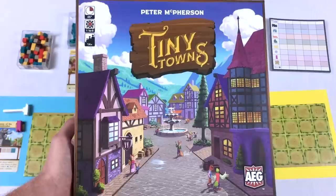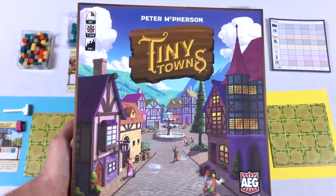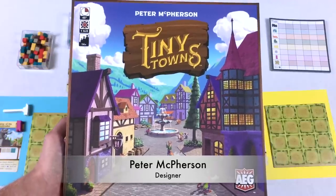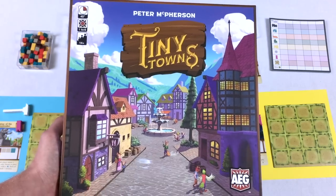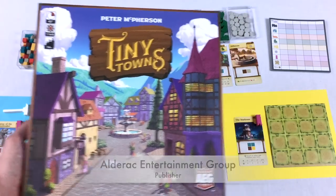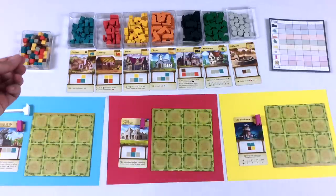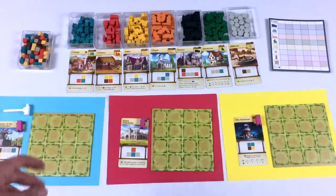Hey everybody, Tom here, and today I want to teach you how to play Tiny Towns. Tiny Towns is a roll-and-write style game, more along the lines of Karuba, where everybody has their own individual player boards. We're going to have the same things called out, and we're all going to be putting the same pieces on the boards trying to get the best score.